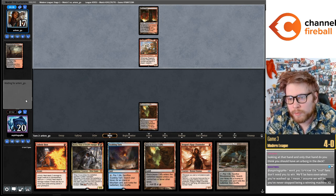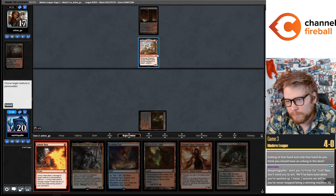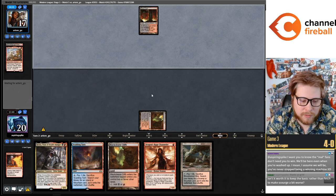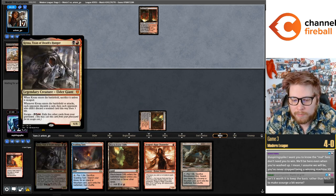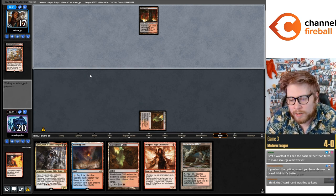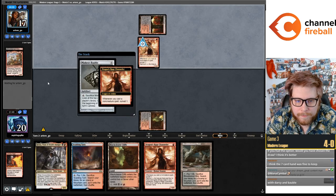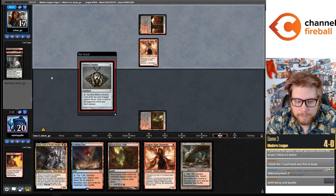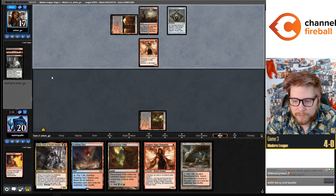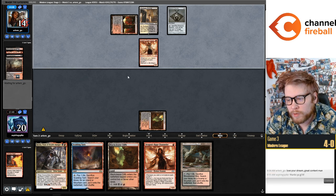The hand is kind of awkward against the discard spell though — they take my Darcy. Isn't it worth it to keep the basic rather than fetch to make Scourge a bit worse? I wanted to keep the fetch land because I have Kroxa in my hand and need more cards in the yard. Darcy and Bauble on the draw against the discard deck — they take my Darcy. You could be right about mulliganing. I at least don't think it was unreasonable to mulligan that hand.